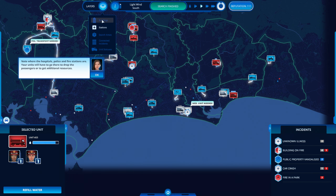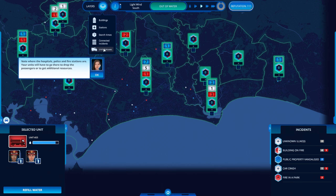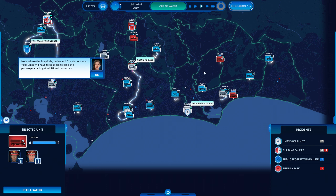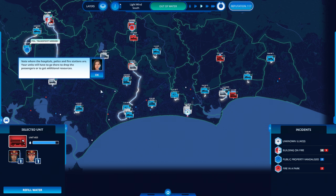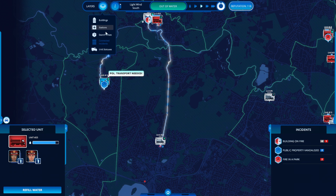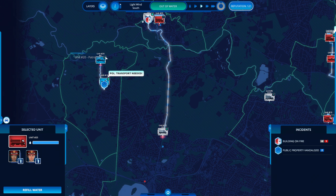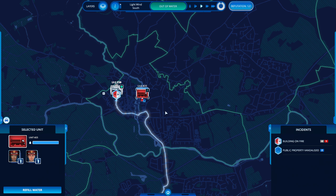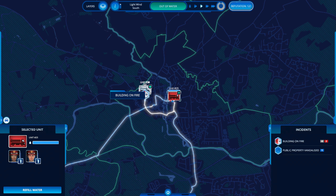Where the hospitals, police and fire stations are — your units will have to go there to drop passengers or get additional resources. I'm not sure that UI works particularly well — it's not intuitive. Unit statuses might help me; I don't know what they mean at the moment. What's that mean compared to that — what does the question mark mean? Does that mean operator? Oh, so you didn't go to that incident — I'm sure I told you to.